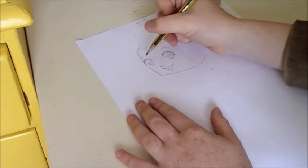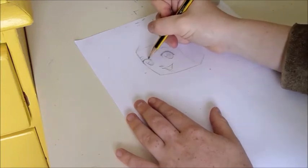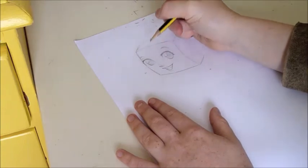If you want to add a bridge to the nose, what you can do is use this eyelid line here and just sweep it down a bit more — and it turns into the bridge of the nose.